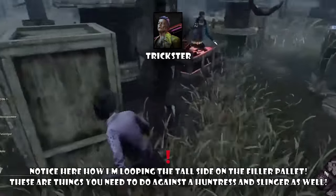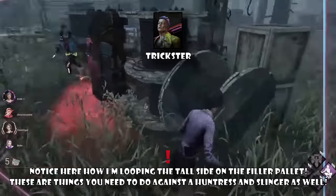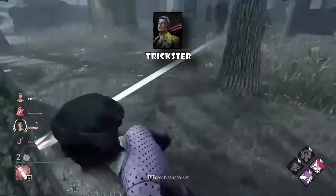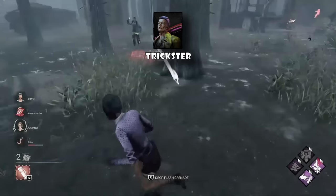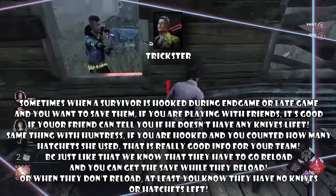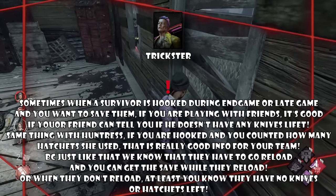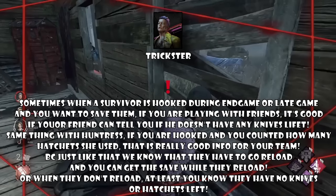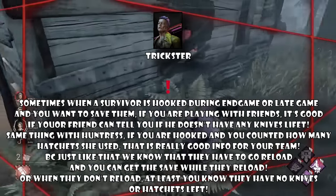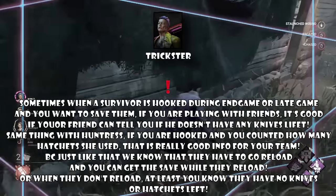Against Trickster, prevent being in the open and only loop tiles or filler pallets with high walls and high structures — Trickster in the open is almost a guaranteed down. Even in straight long loops, Trickster can still get a lot of value from his knives. Going for a pallet vacuum against Trickster is pretty good because they play a bit like Huntress and are afraid of pallets — pretend you're looping the pallet, then stun them. Also stay away from the basement — Bubba, Trickster, Huntress, and Hag are absolutely insane in the basement.